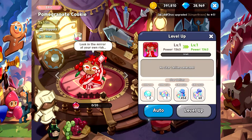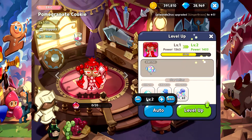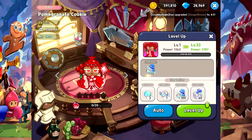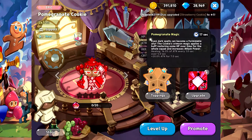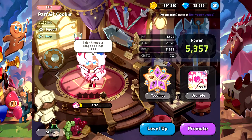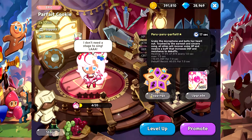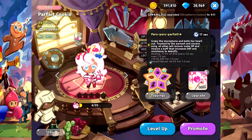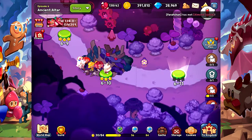There you go, my Parfait leveled up. Now I've got the Pomegranate Cookie — should I level it up? Let me know in the comments if it's even worth it. Dark spells can become a formidable ally — the Cookie of Crimson Magic applies a buff restoring HP over time for the whole squad and increases attack. But looking at my Parfait — she grabs the microphone and belts her heart out, her sincere eyes recover HP, a buff that increases defense and resistance. I think I'll stay loyal to my girl.